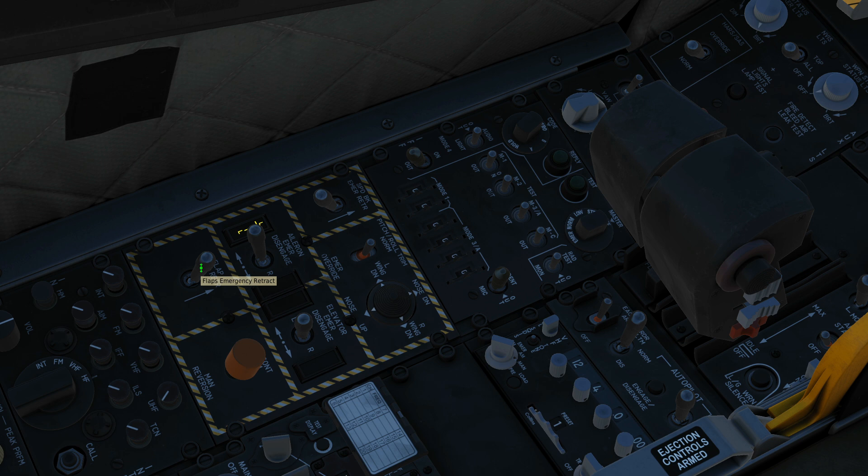And finally, everyone's second favourite button — the manual reversion. If there's a hydraulic problem with the main control system, you can go back to cables and pulleys with manual reversion, which is one of the reasons this plane is so hard to shoot down.